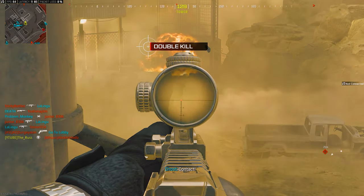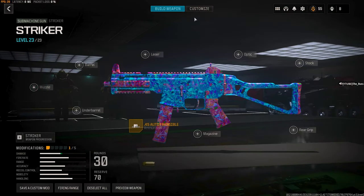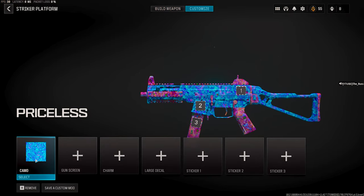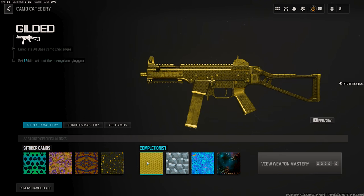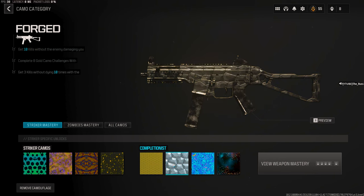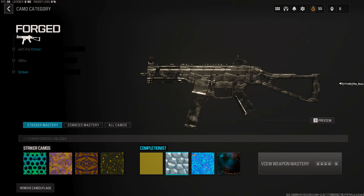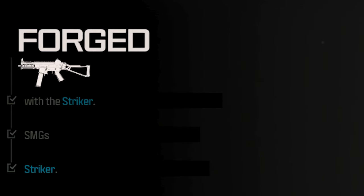Let's get into our first SMG, which is going to be the Striker. We want to go ahead and put this in the gunsmith and show you the challenges for these camos. There's not much to this one, but one thing to keep in mind is gold or gilded is always going to be the same thing, which is 10 kills with taking no damage from the enemy. Then for forged, it is three kills without dying 10 times — pretty self-explanatory.